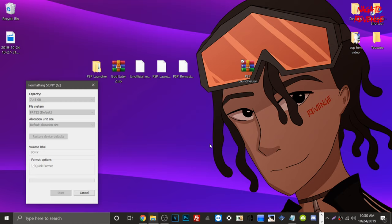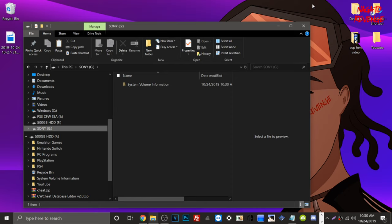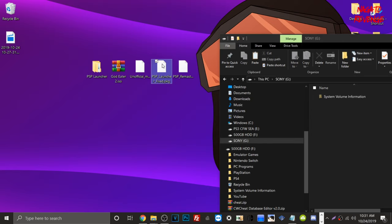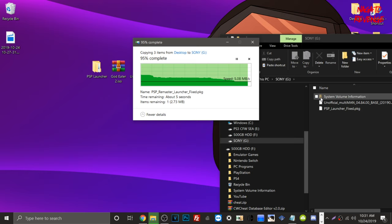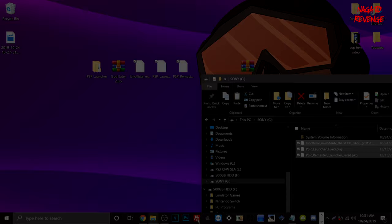Once formatting is done, you'll get a notification. Open File Explorer, go to your USB drive — it's now empty since it was reformatted. Now take the MultiMan package and the two PKG files and drag them to the root of the USB drive. The files aren't large so it won't take long. Then go to the PlayStation 3, boot it up, run HEN, install the package files, and then transfer the game using FileZilla.